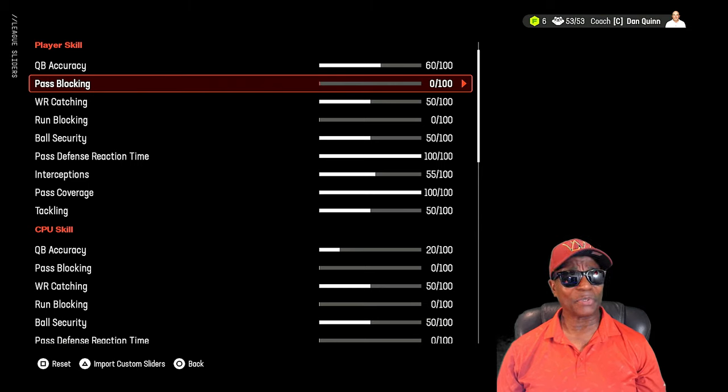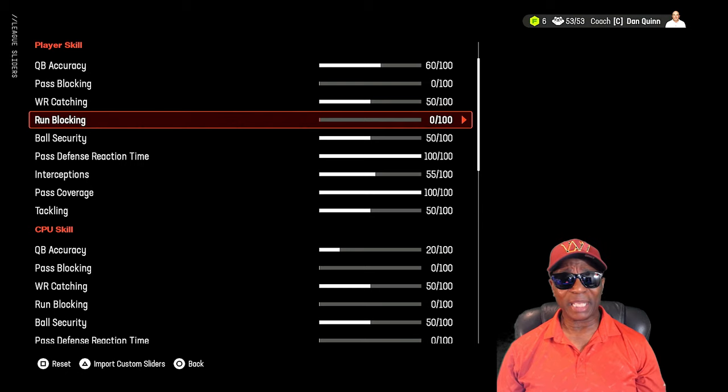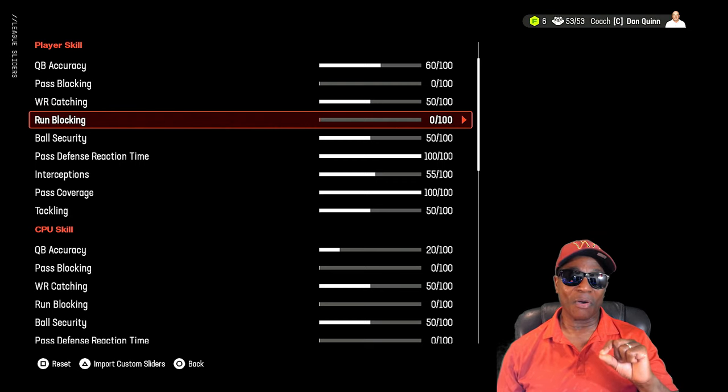Wide receiver catching is at default. Run blocking is at zero — same reasoning: go off the ratings. This is a big key — you're going to get a different experience from each team you play because the ratings are different. Sometimes you'll have a good run game, sometimes you can't get two or three yards on a run depending on who you're facing. Sometimes you'll need to pass more, sometimes run more. You saw our run game working well against Tampa Bay, but other weeks in practice I couldn't run anything. It's going to fluctuate, so no play will be a guaranteed favorite against every team.